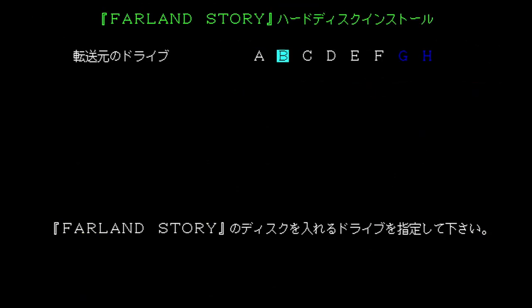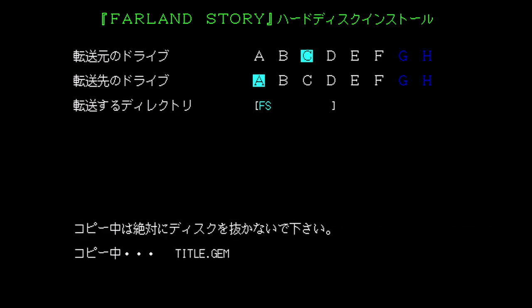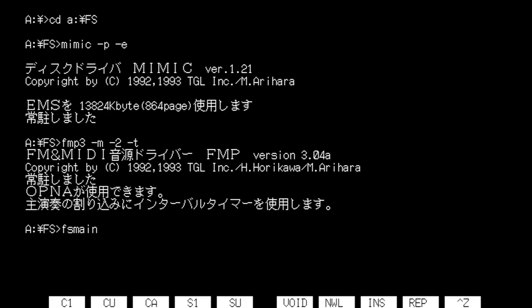The installation program is contained on disk C. Here I'll select my source floppy drive, which in my case is Drive C. For the destination disk, I'll select my internal hard drive, A, and let it create the default installation directory, FS. It will then ask me to insert each of the four floppies as it copies over the data. Once the installation is finished, I can start the game by running FS.bat in the root directory of my hard drive. As a form of copy protection, it will ask me to insert disk A every time I start the game.